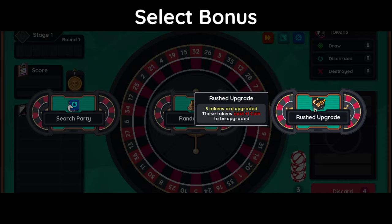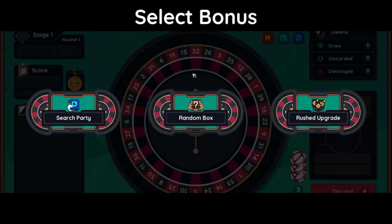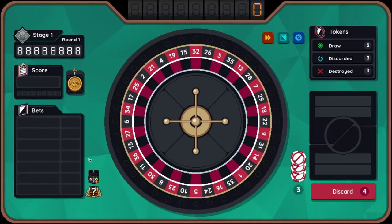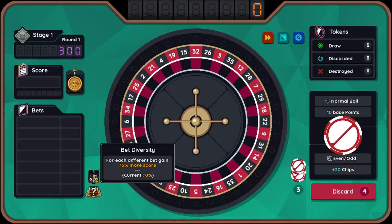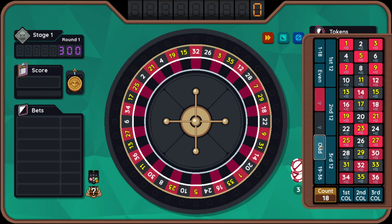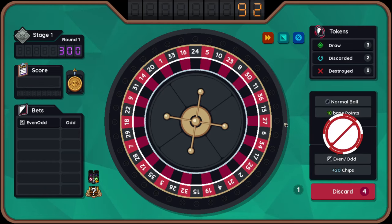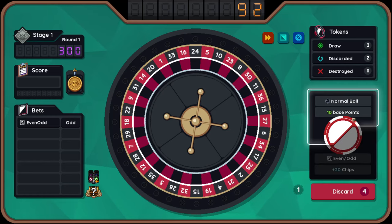Three tokens start upgraded but they cost an extra coin to upgrade in the future. Gain a rare item but get 20% less score for the first three rounds. I'll go to the random box - it'll give me a bit of diversity. For each different bet, gain 15% more score - that's pretty good. I'm going to add a bit on. A bit of RNG at the start. I think I might already be doomed because of that 20% penalty.